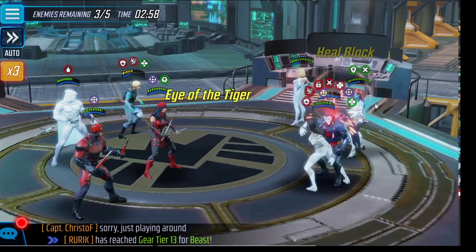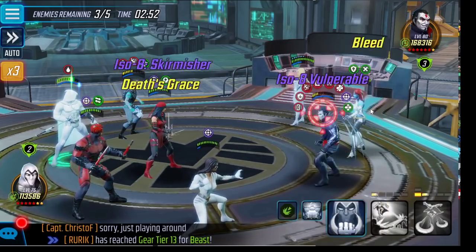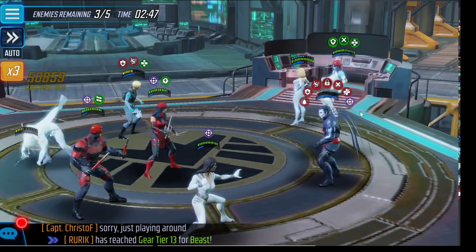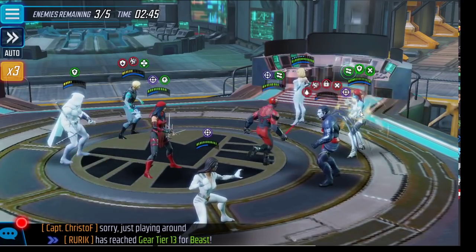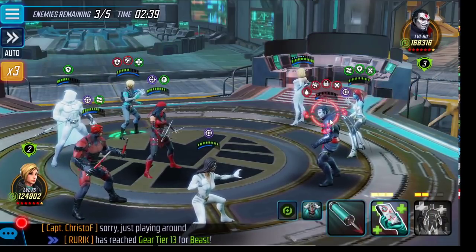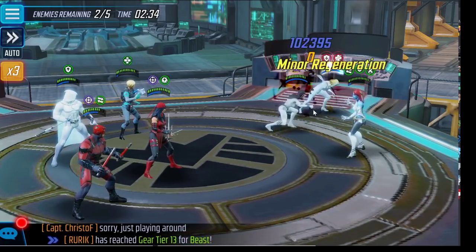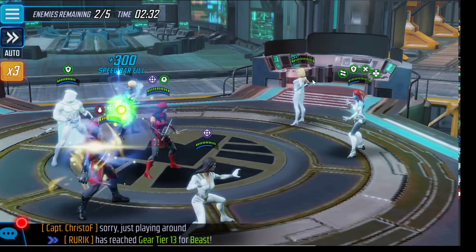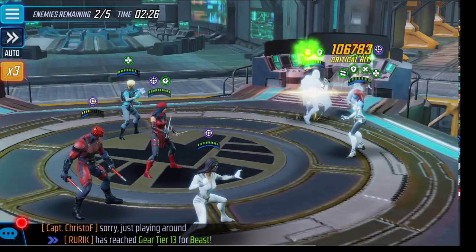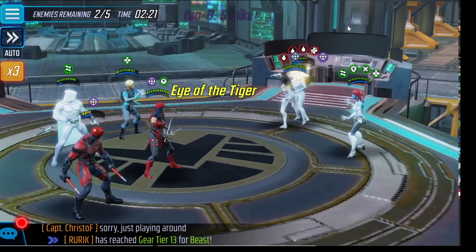I probably should have used that on Emma, but I was hoping I could potentially get Sinister off and dead because he had a vulnerable on him. And by God, I think we're going to do this. There we go — now we got the speed bar, going after Emma. They don't have any DPS left because their mind tricks do absolutely nothing against Shadowland.